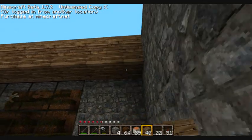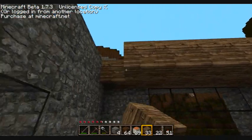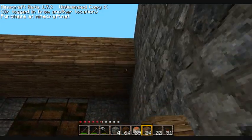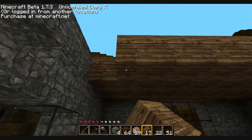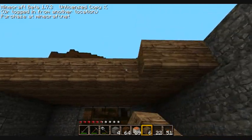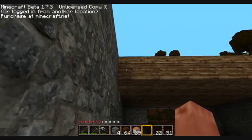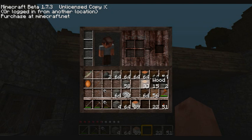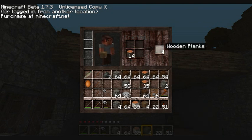We're gonna put wood flooring — well, flooring if you are in the attic. Yes, it should be quite nice. Even the hole looks better. I'm gonna use some wood over here.